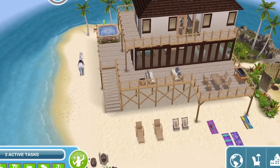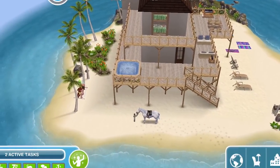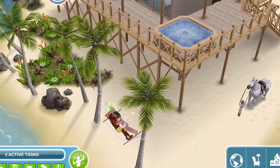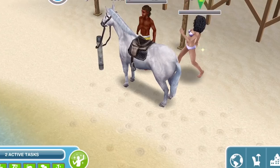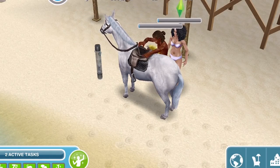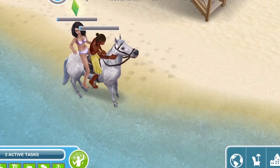Before we get into the tour of the actual house, I have to say that this private island is absolutely adorable. I love some of the little items that we have here that we can interact with. You can see our two Sims over here on the hammock, chilling out together — so sweet. There's also a horse where they can take romantic rides along the beach together, and as they're riding along they'll share a little kiss at some point.